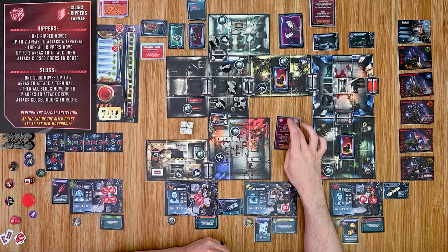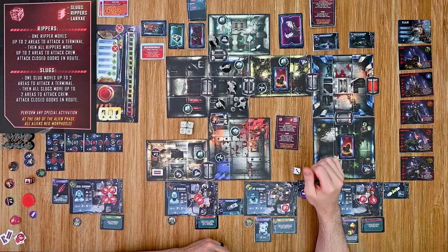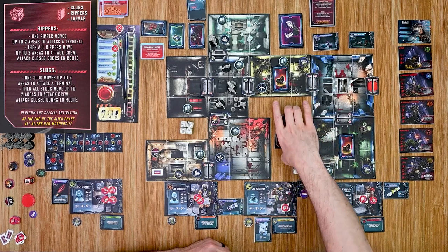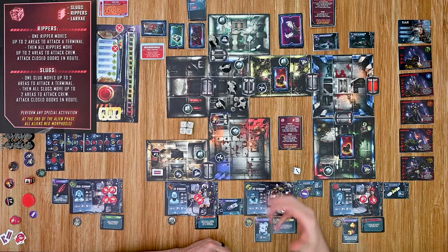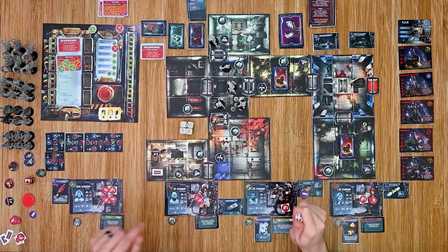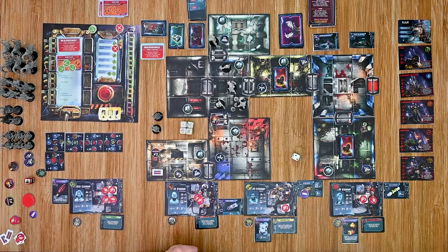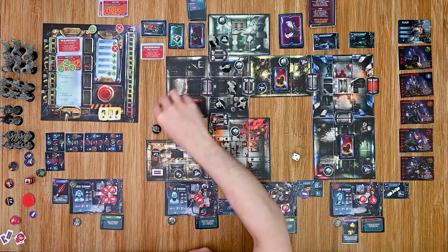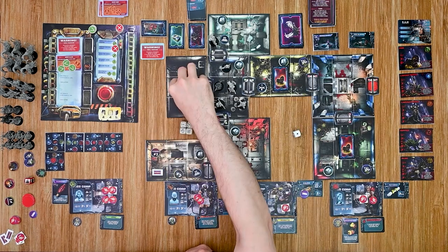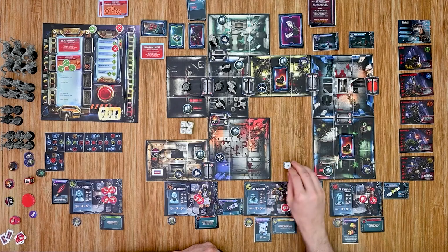In the alien phase, no aliens are currently out. The card says to perform a special scenario activation — since the door has been unlocked, a new sequence triggers where random alien spawns occur. I roll for the sector: one worm goes into sector two, the main room, and another into sector one. The sector one door is already closed. That ends the alien turn and the timer moves down one space.